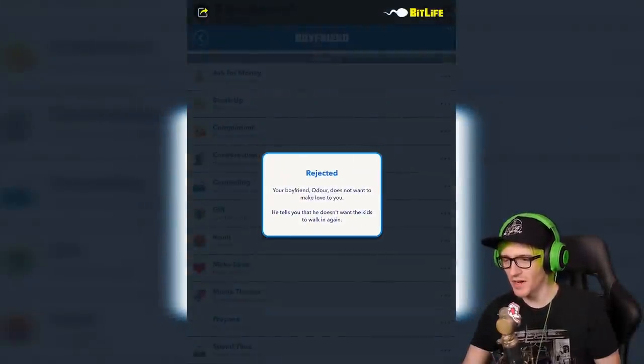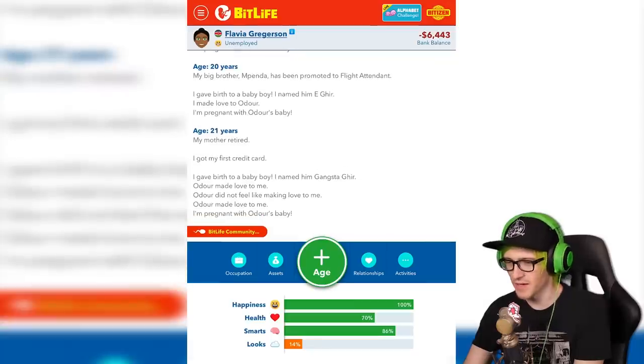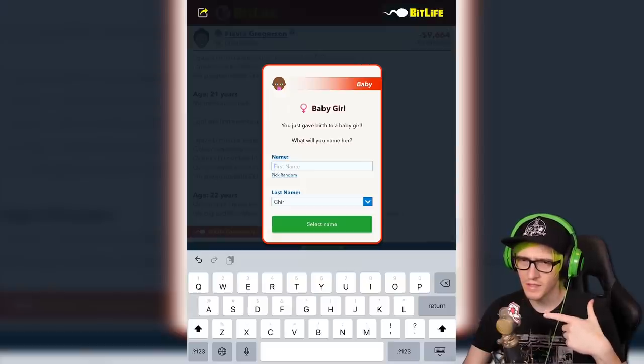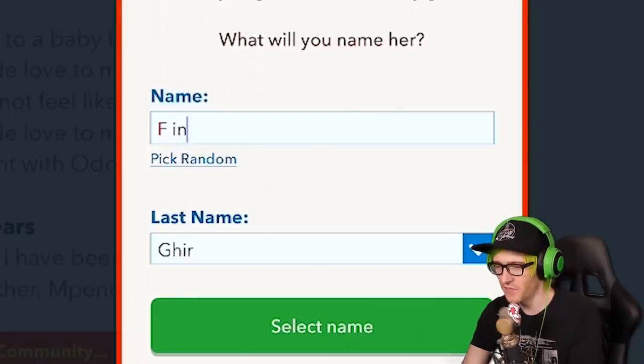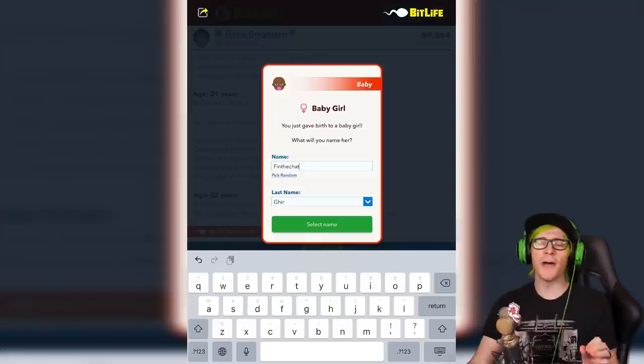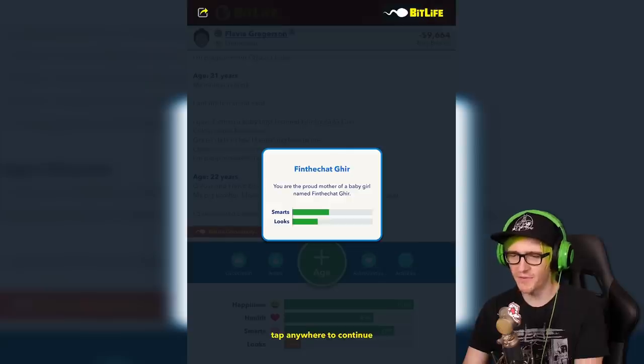He tells you he doesn't want the kids to walk in again. What are 20 kids that we're going to have? Yeah, this is really working out. A, B, C, D, E, F. That's what's next. F in the chat. When you have this many kids, you got to start naming them after memes because that's how important they are to you. Can we get an F in the chat? Because I don't have time for any of my kids.